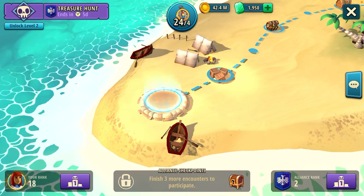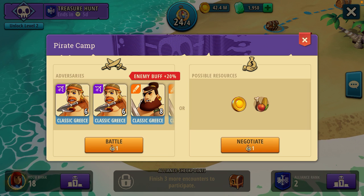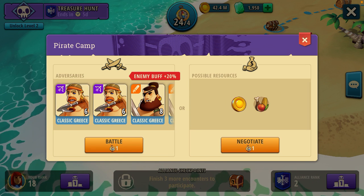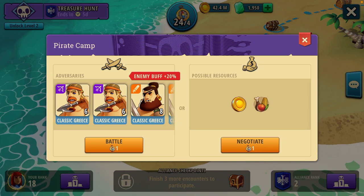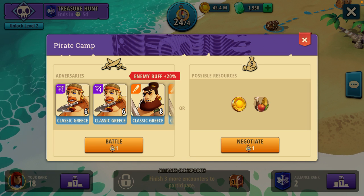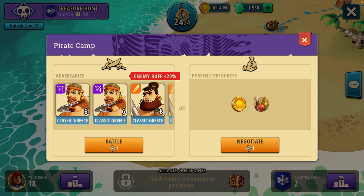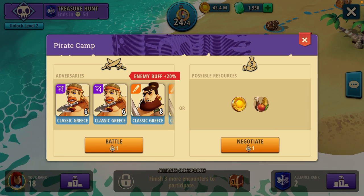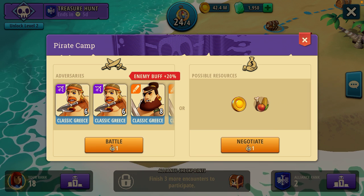We begin by selecting the level here on our treasure map, and we will immediately notice that the defending army has the same formation as before, but it has increased its bonus from the previous Minoan Era from no bonus at all to plus 20%, as well as having increased base stats of the Classic Greece units, as noted by their Classic Greece tag.